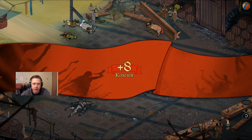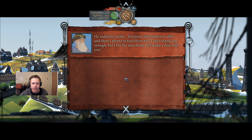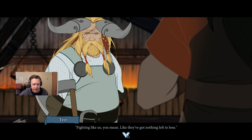Let me just max Nid out for her level — she should go up to level 10 now. The old man says, his voice cracks, he suddenly smiles: 'Everyone that matters is alive and there's plenty to feed them too. I can't thank you enough, but I bet the merchants will make a deal with you.' That's what we did it for — the supplies, right? Ivra and Hakon find you, both look as tired as you feel. 'I'm not sure how so many of us made it through that. I never expected to see Horseborn in my life, let alone fight them. And the dredge seemed desperate — fighting like us, you mean. If they got nothing left to lose.'